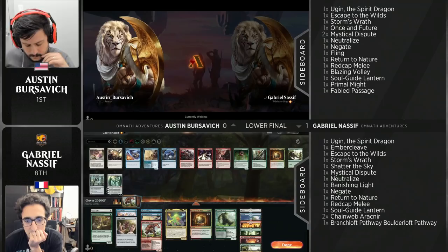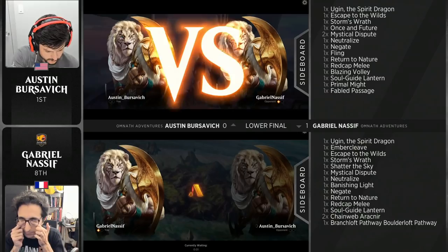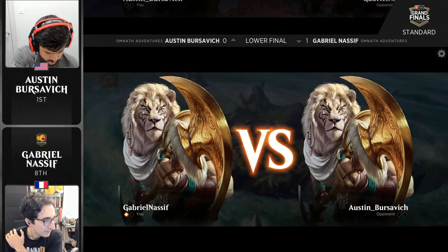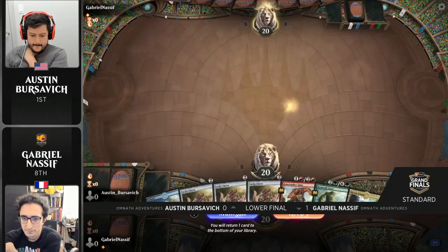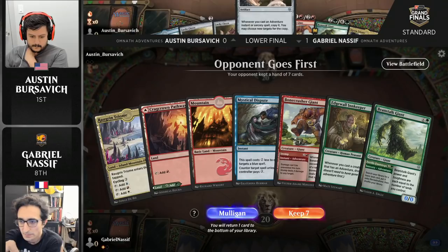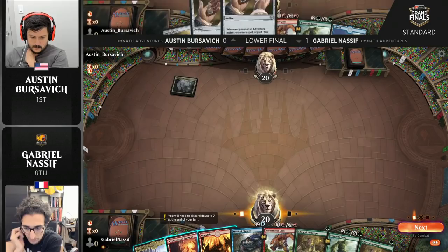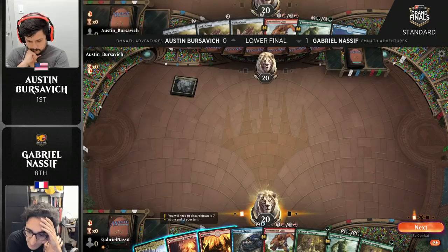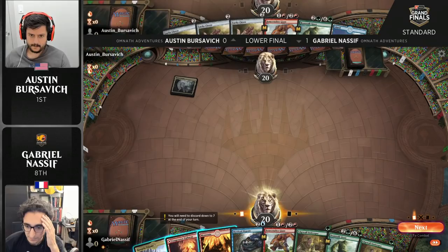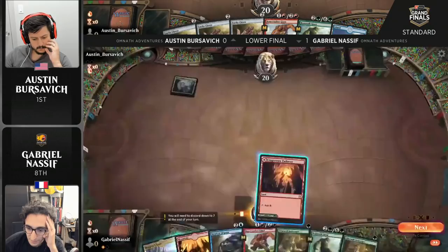Let's keep an eye on that Brazen Borrower as we go to games two and three, because our colleague Martin Yuzza said that he felt Brazen Borrower was kind of weak in this mirror match. Bouncing adventure creatures can be a double-edged sword — it was pretty good for Nassif in that first game where we ended up trading hits with Beanstalk Giants, but it's a card with highs and lows. Let's have a look at these openers: Lucky Clover in Austin's opener, which he'll be very happy to see. And Nassif's opener is not too bad either — double Edgewall Innkeeper. Both excellent hands, frankly. Of the two, I prefer Austin's because of Lucky Clover plus Beanstalk Giant — that is the start for this deck, especially in a matchup that's a lot about who spends more mana on each turn.